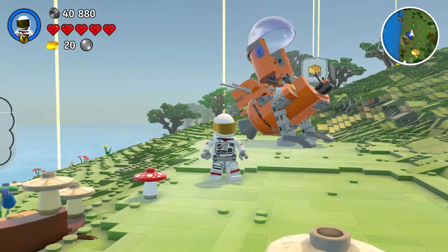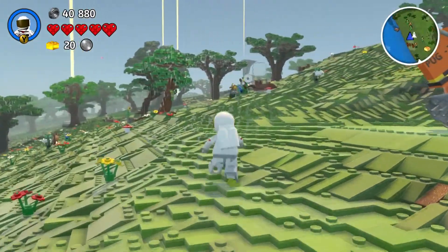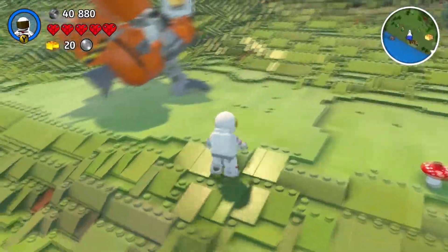Hey everyone, it's Krone and welcome to episode 5 of LEGO Robb. We are on Forest Fantastique. You can see there's Robin Hood here, there's Marianne also, and there's a little château which is nice. We're going to scan a little bit of that.